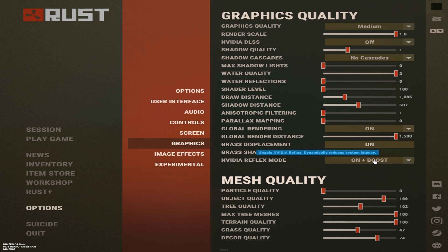If you have Nvidia Reflex mode, I would highly recommend turning it on — it completely reduces latency on your computer. It's amazing, I literally could not live without it. Mesh qualities — you can play around with these, but this is the one I like. Particle quality — you don't need it high, it's just a performance drop.